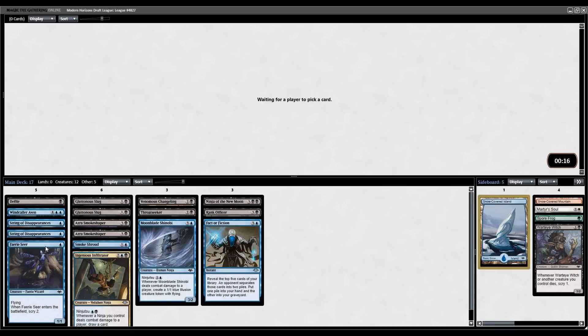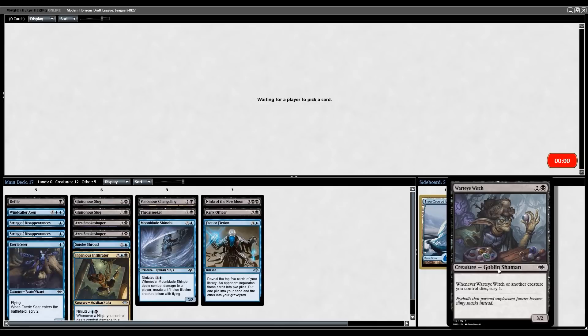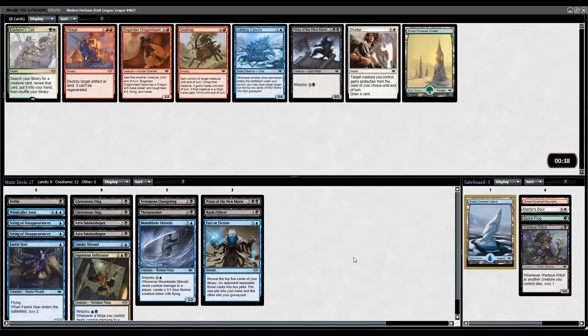Pack 3 — we're looking for more one-drops. I like a Mob. Another Defile would be okay, but I do have the double String of Disappearances so I already have some ways to push through. Bounce effects in the Ninja deck are often just as good as removal spells, especially because of the cost. Pick eight: Fairy Seer. Pick eight: Changeling Outcast. Another Ninja of the New Moon — I might end up playing two of those.